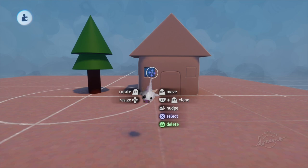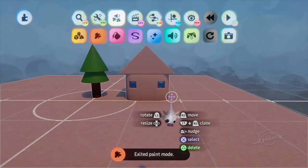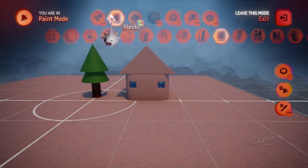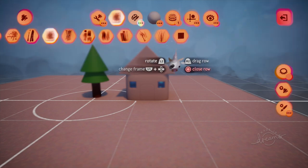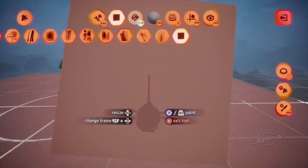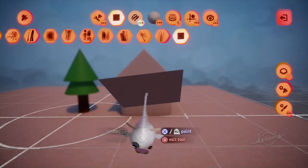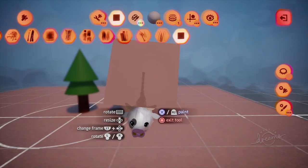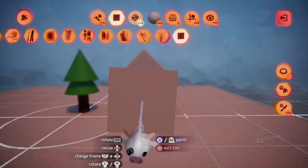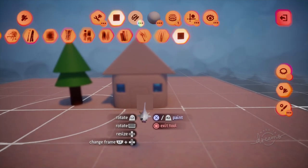Friends, you know what time it is — it's quad fleck time. We're going to go into paint mode, go to fleck type, go all the way to the right, and we're going to see the brand new opaque square. What's great about this one is there's no variation in shape or color — zooming all the way in, it's just flat color all the way through. This is completely unlike every other fleck type. It really opens up all sorts of new avenues for making flat color in Dreams.